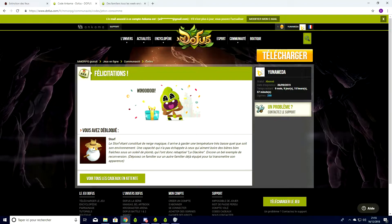Le Storff, étant constitué de neige magique, il arrive à garder une température très basse quel que soit son environnement. Une capacité qui n'a pas échappé à ceux qui aiment boire des bières bien fraîches sous un soleil de plomb, qui l'ont donc rebaptisé la glaciaire. Encore un bel exemple de reconversion. Oh, il est trop mignon. Je suis vraiment content de l'avoir.